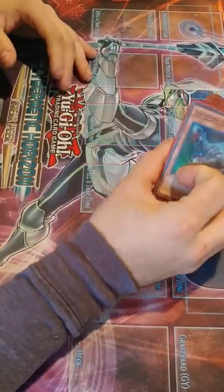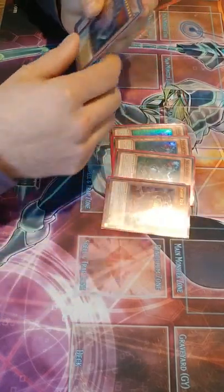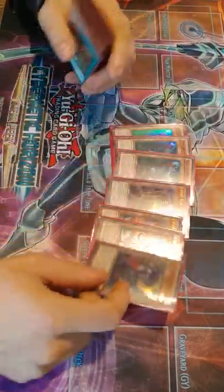I split the deck up by each engine to help explain it a little bit better. So: 3 Overraptor, 1 Rex, 2 Conductor, 1 Overtex. I was playing 2 Overtex before.